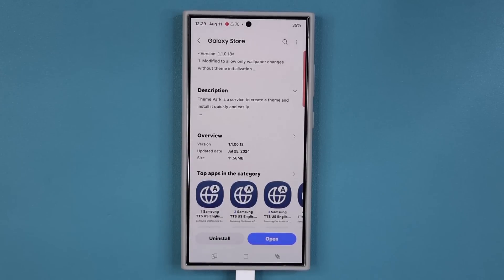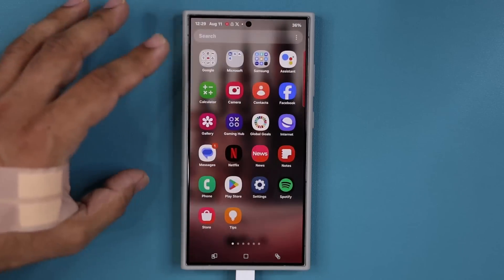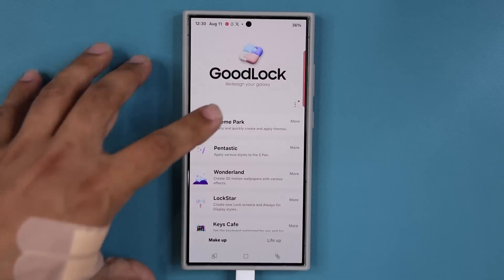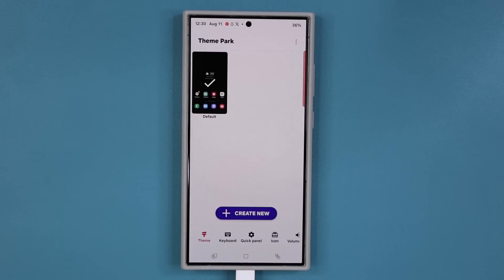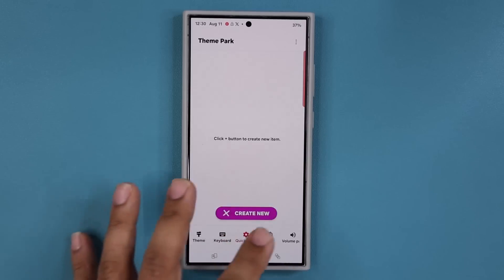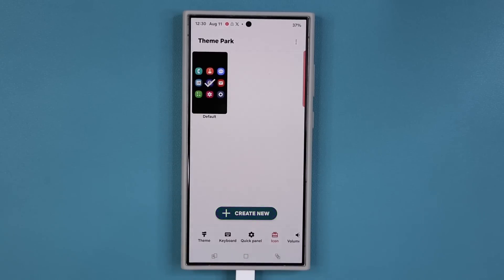After the update is complete, let's go back to Theme Park. It's a module of Good Lock, so first we are going to launch the Good Lock application and then tap on Theme Park, which is going to launch the main screen. This application allows you to create themes, keyboards, quick panels, and icons out of thin air, and you can fully customize them to your needs.